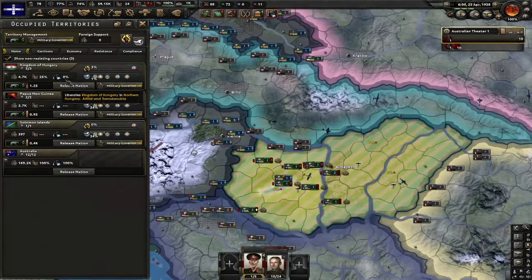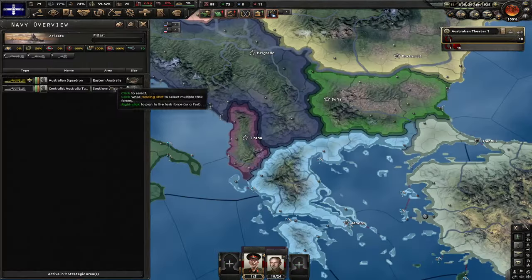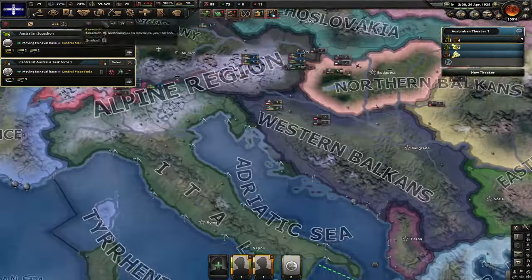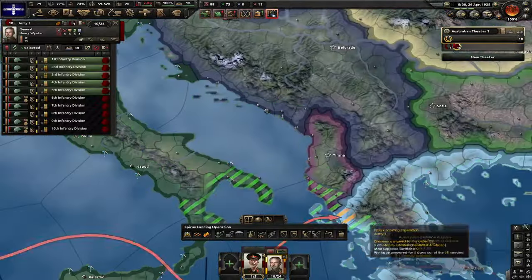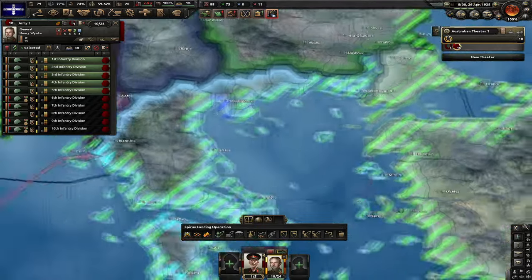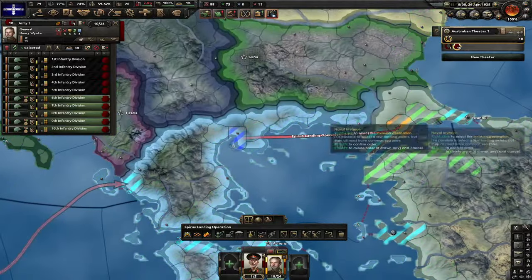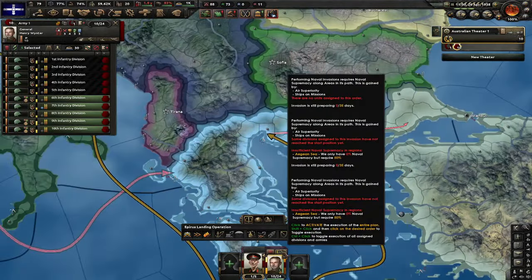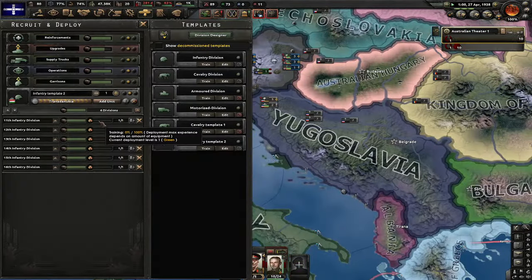Now I'm gonna release Hungary as my puppet. Let's send my entire army to Venice and after that they're all gonna go to Thessaloniki. I'm gonna send my entire navy to Thessaloniki too. I must run a naval invasion from Germany to Greece — let's unassign every single division and assign five divisions to this naval invasion. Let's also assign another five divisions with the exact same naval invasion — that way I only need to prepare for 35 days instead of 70. Let's put six divisions into training.